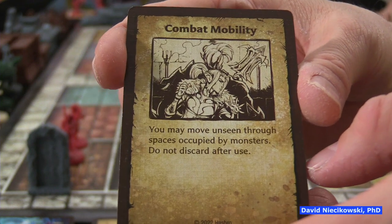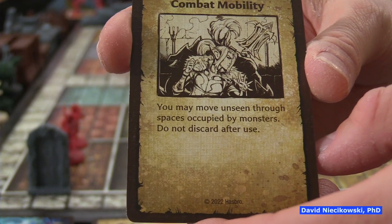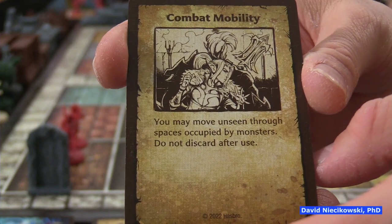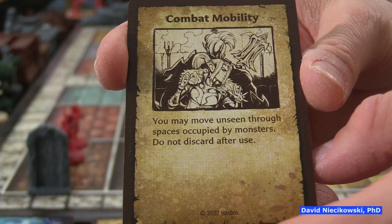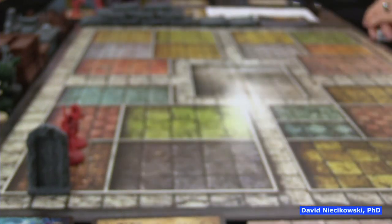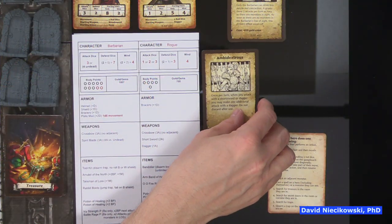Ambidextrous: once per turn, when you attack with a short sword or dagger, you may make one additional attack with a dagger. Do not discard after use. So you'll roll two dice for your short sword and one die for your dagger — or if attacking a monster next to the Barbarian, you'd do two daggers and roll an extra die. Combat Mobility: you may move unseen through spaces occupied by monsters, so you can get behind them even in a hallway.